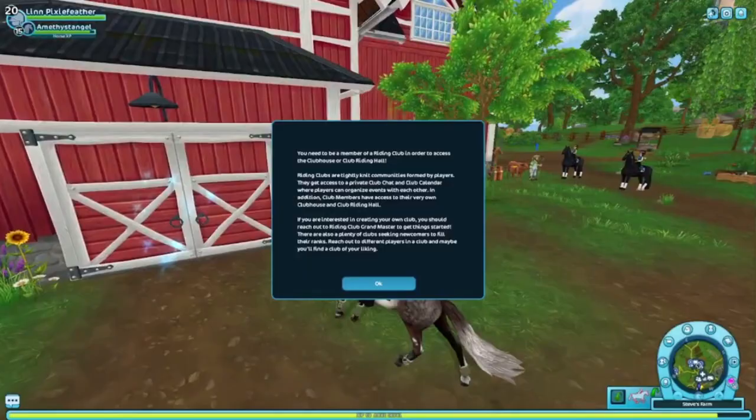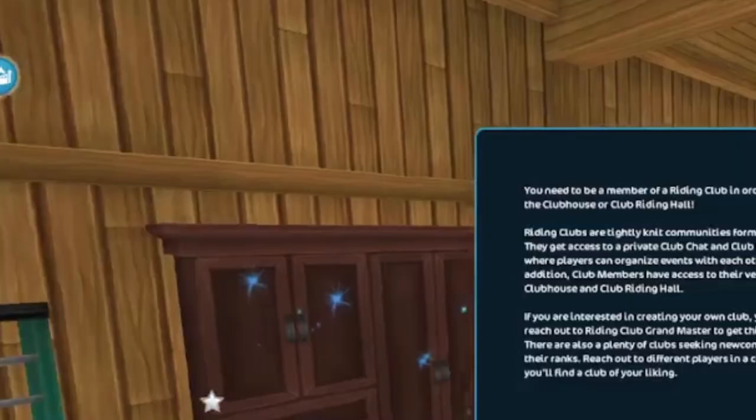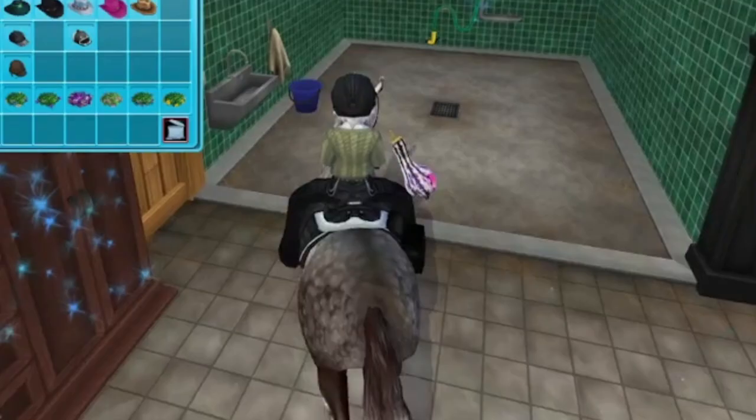Then run to your home stable, enter, go to your storage and click on it. Then click OK on the club message and now you can walk around.